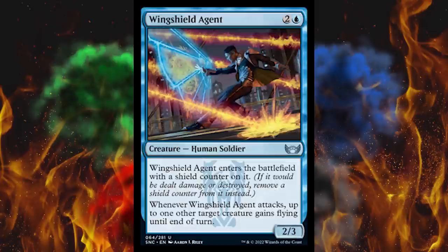Next up, Wing Shield Agent. It's a 2/3 for three — human soldier — and enters the battlefield with a shield counter on it. When it attacks, up to one other target creature gains flying until end of turn, the Pegasus effect. Yeah, that's just a solid card. I don't know if this would necessarily stand up on its own in Standard Constructed, but it's good.